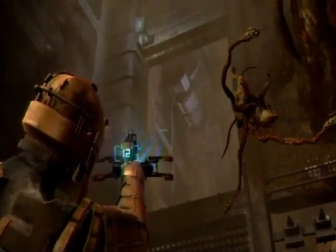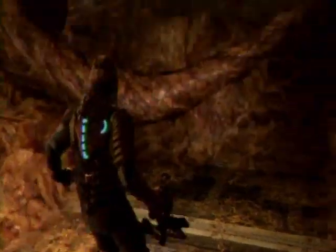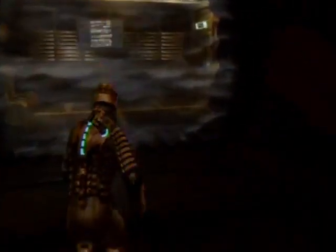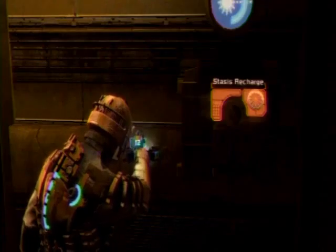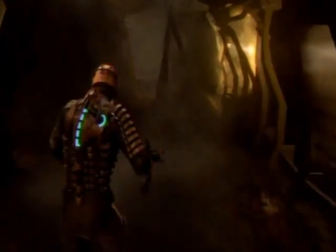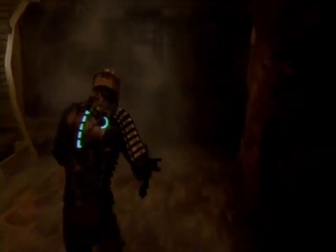Right up here it should be — yep, there it is. I'm trying to remember how to get out of here. Lots of blood on the floor in here. Exiting zero gravity. I don't like this organic stuff because you can't run on it. Not that I like to run a lot in the game anyway, but there's no enemies here so running would have been kind of nice.